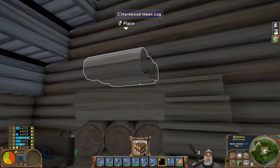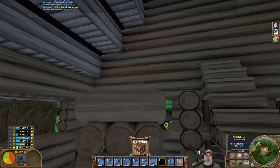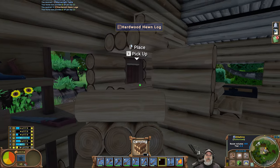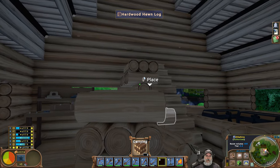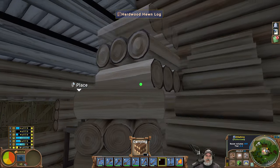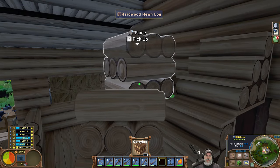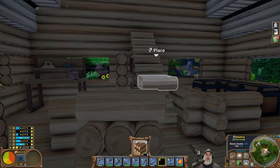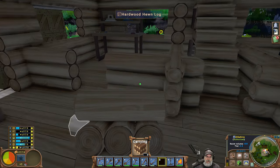This could be the floor — right? No, it doesn't let me place something like that. I don't think that's gonna work because it won't let me attach one to here — it thinks I'm trying to stack the wood. Well it was worth a try, right? Besides, we wouldn't want to build a lumpy log floor anyway. Let's keep working on our walls here.